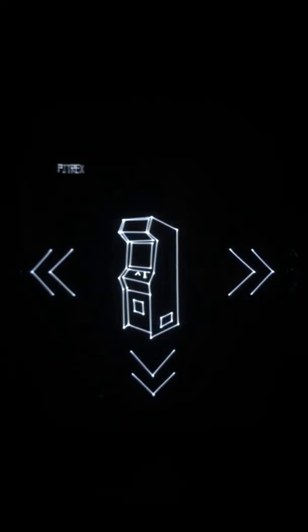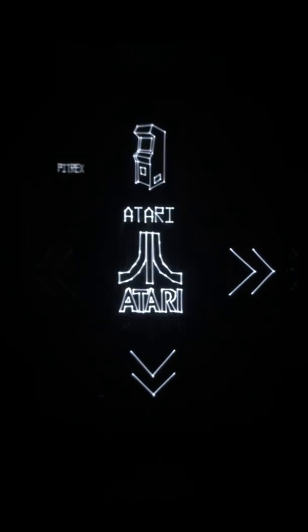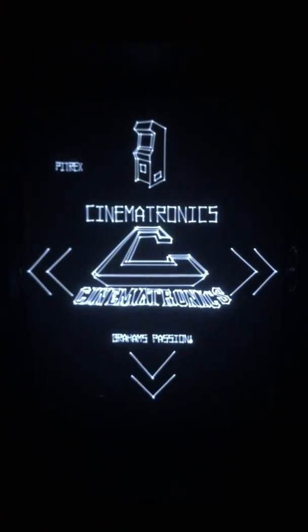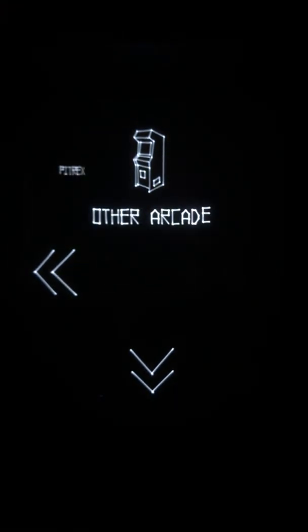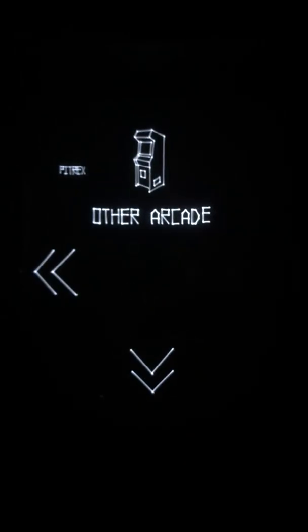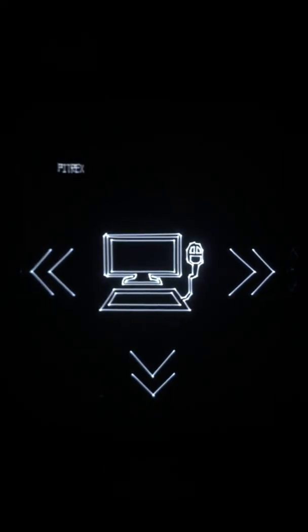The card menu has changed somewhat. When you go down now, you have all Atari machines in the first category, Cinematronics in the second, Sega in the third, and other arcades in the fourth. Other arcades is just one — it's Omega Race, because it's Williams, and I think it's the only Williams vector game we have.